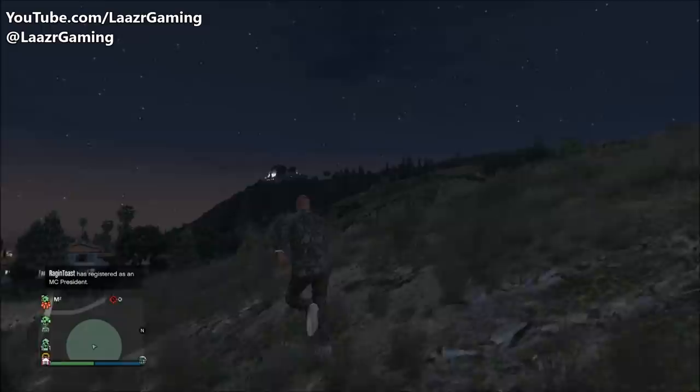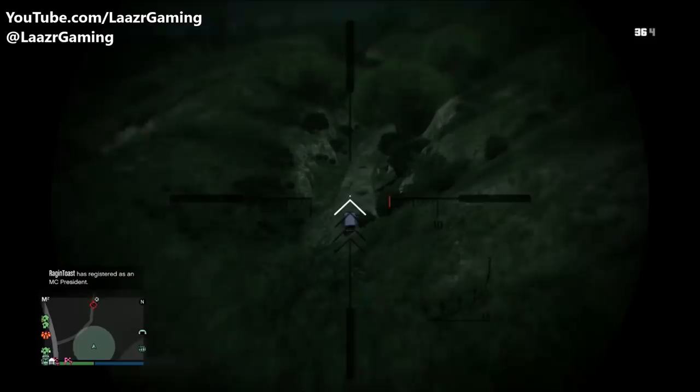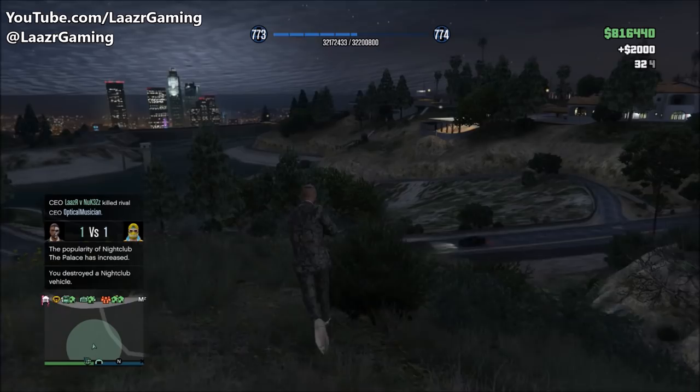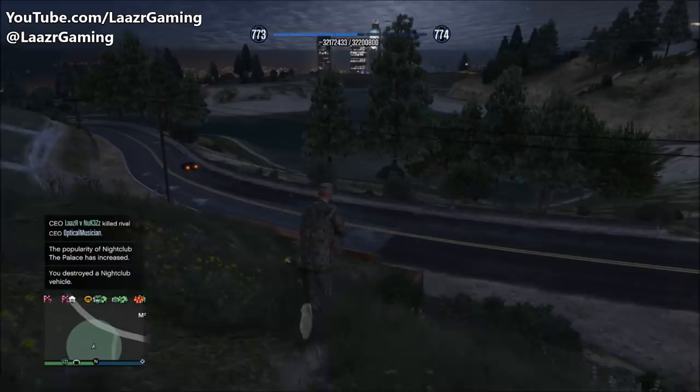The second way you can boost the popularity of your nightclub is by taking out other nightclub owners in your free roam session whilst they're promoting their nightclub. I simply pulled out my explosive sniper, took him out, took out the vehicle, and the popularity of my nightclub increases as well as getting around $2,000 cash. Unlike before where destroying someone's product from an MC business or hangar was practically pointless, with this business it's probably worth going ahead and trying to take them out quickly as it's going to benefit you in the long run.